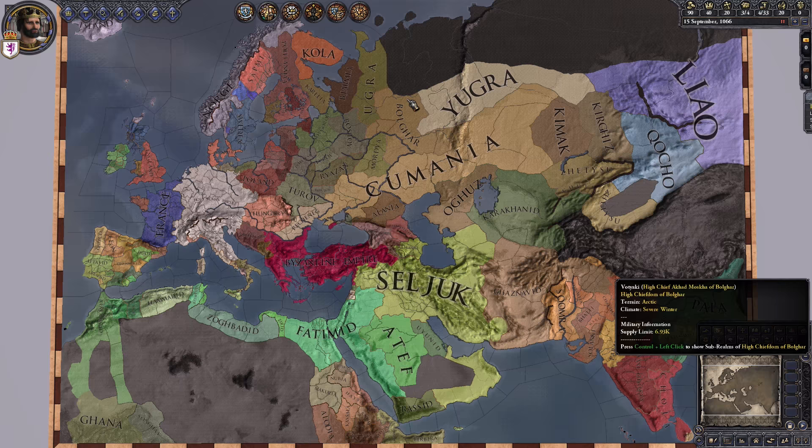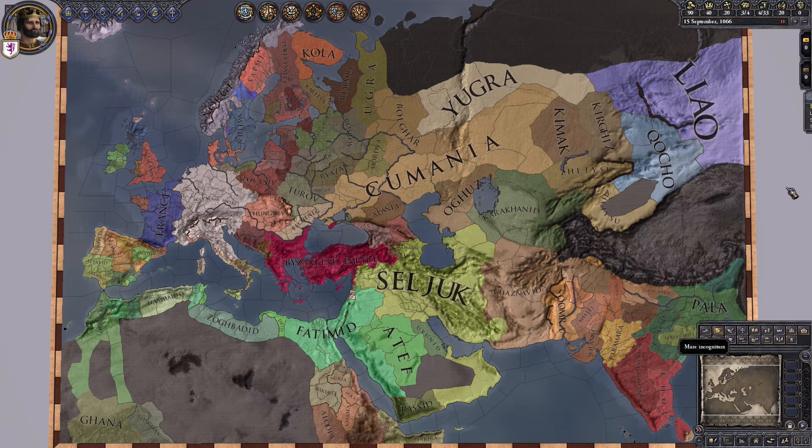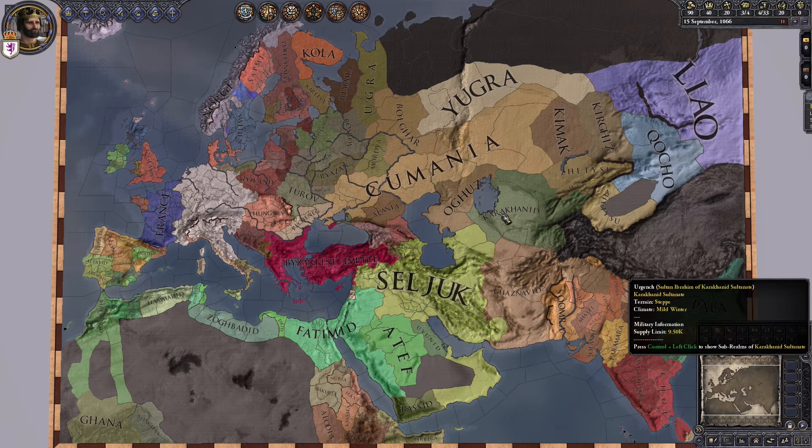The fourth game in the Paradox series is called Hearts of Iron IV. It is 100% about war because it is a World War II game. You can play it historically, or you can turn historical off and play as, say, France going fascist or the United States going communist. Anything can happen.